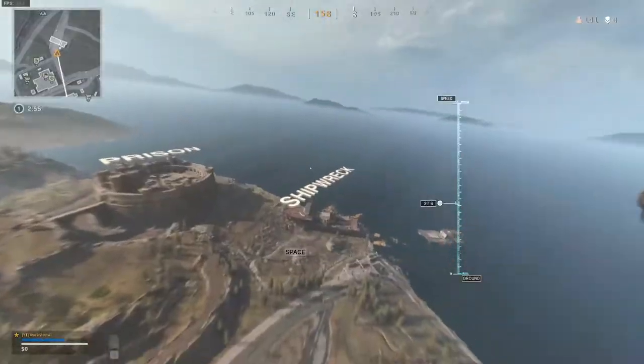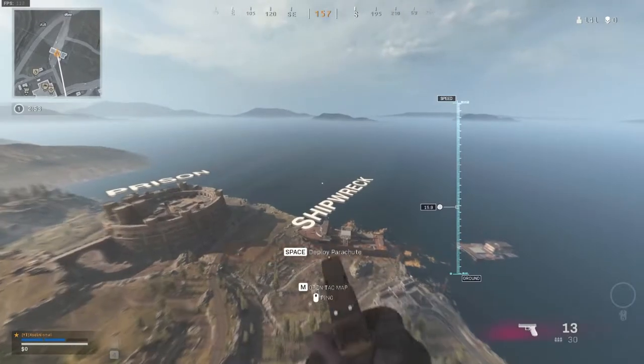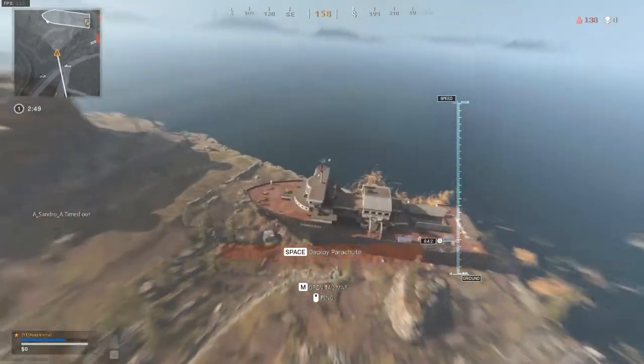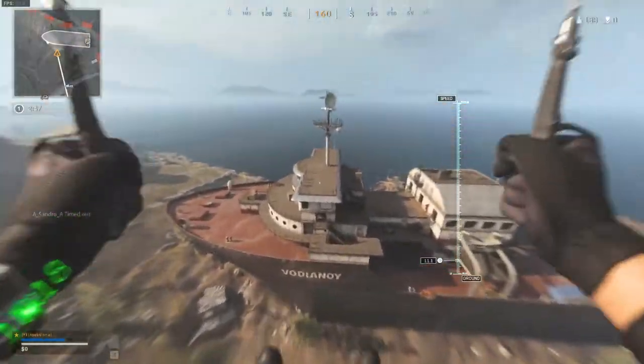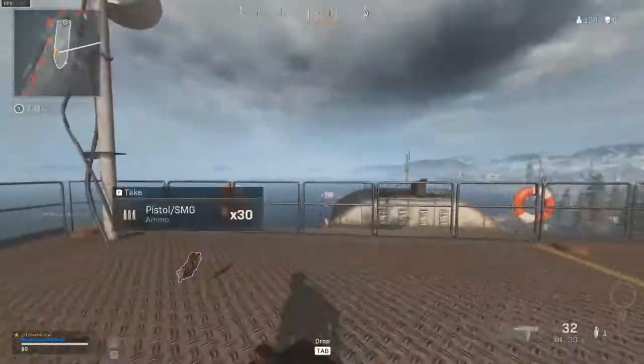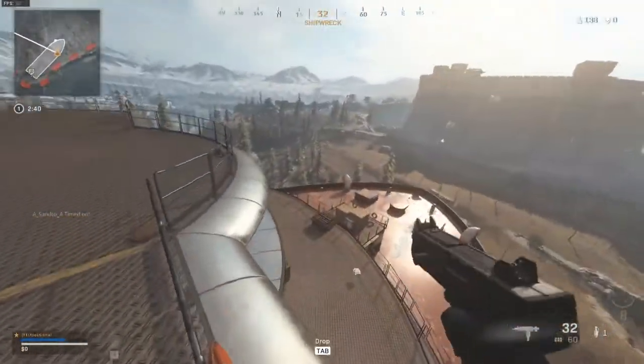Remember this for every time you drop somewhere: high ground is always key. You will have a better overview of the area and you also don't have to worry about people above you. So land on the top left deck — there is a high chance that you will find some guns here. Loot the little cabin beneath you and you are set for an early game fight.